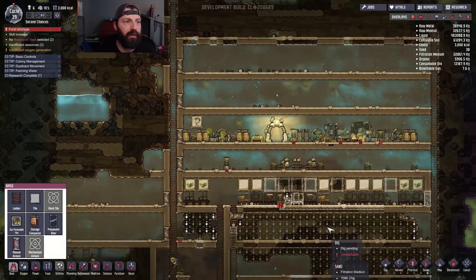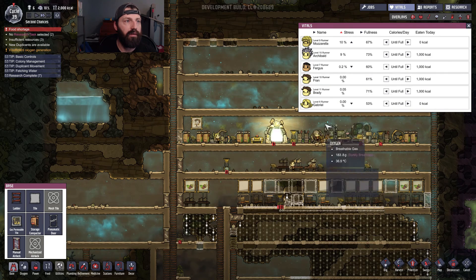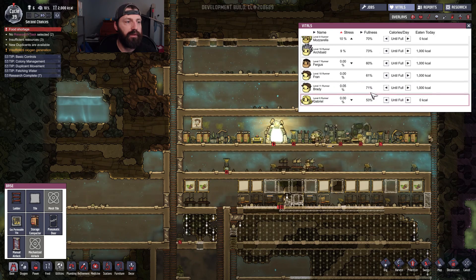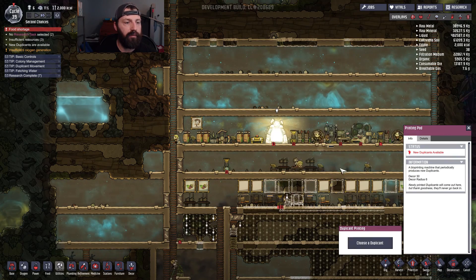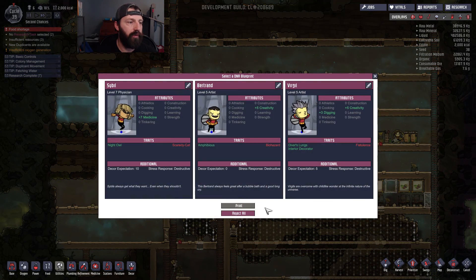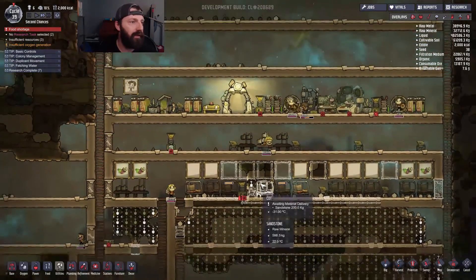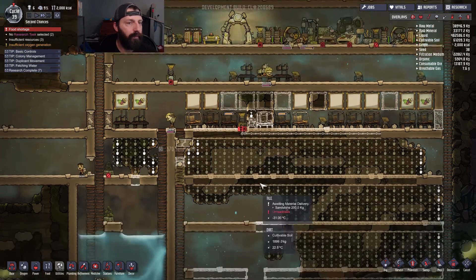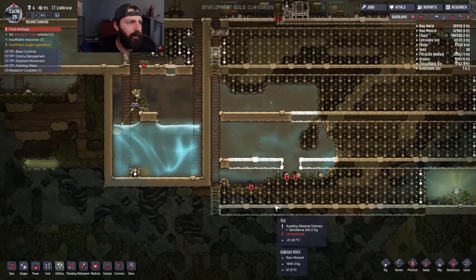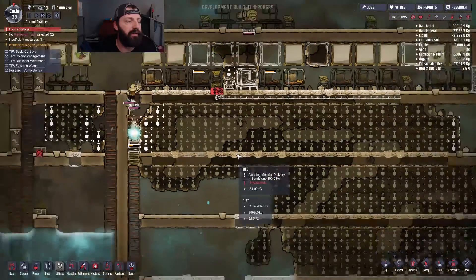I need people to stop being on the massage table — we do have a duplicate. Fergus, you're about done. Let's see what duplicants we got. They're all positive decor expectations, so we're gonna reject all of those. That's four duplicants rejected now, which is okay — it keeps the team small. We're so close to getting this done.